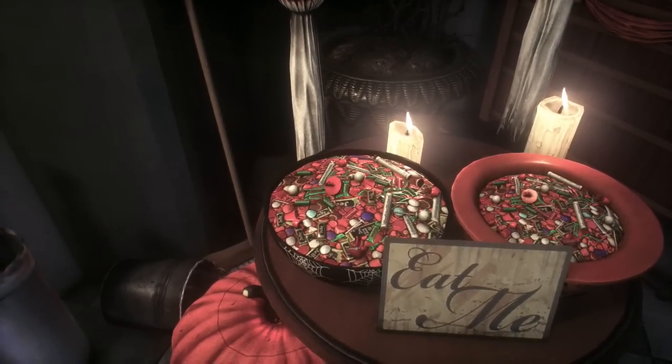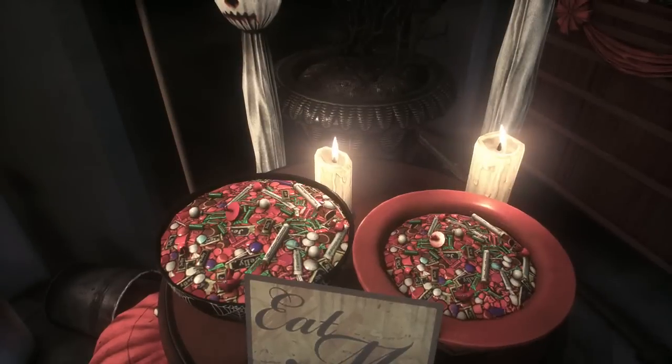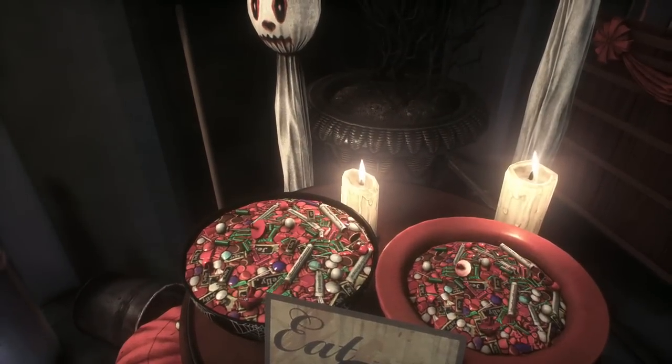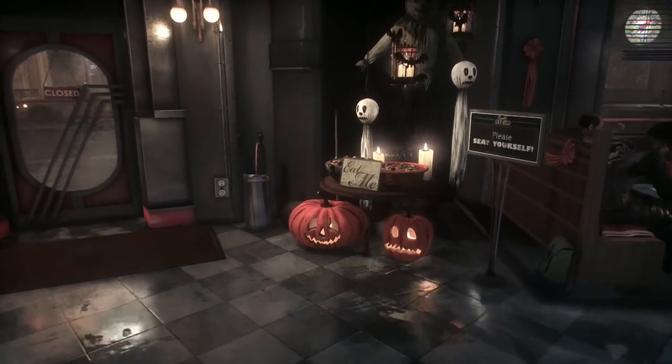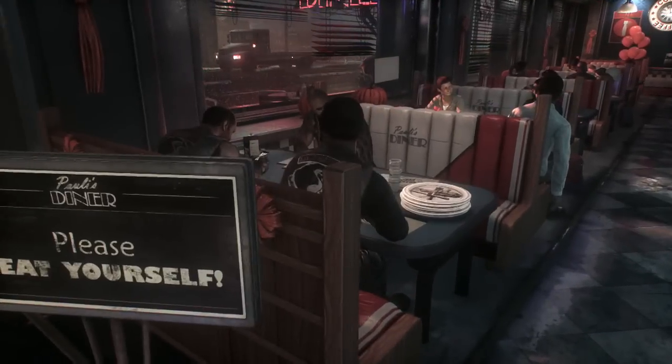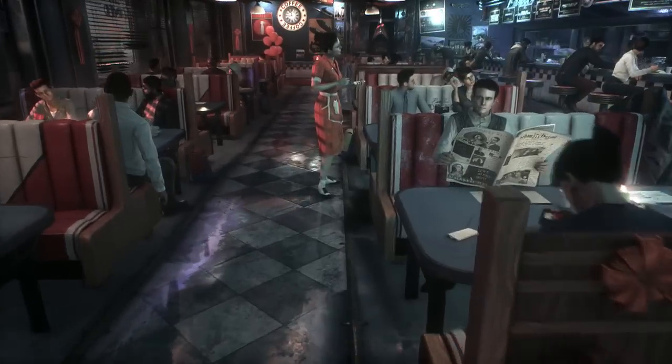Right off the bat, this is actually the first thing I'm seeing that's not looking that great — look at those candy bowls. Even from back here, they could have made those look better. 'Please seat yourself' — oh, it's that kind of diner where you just find an empty table or booth and sit down.